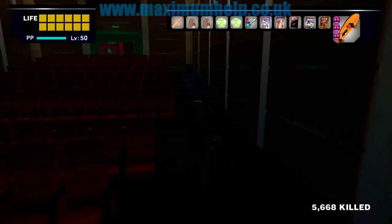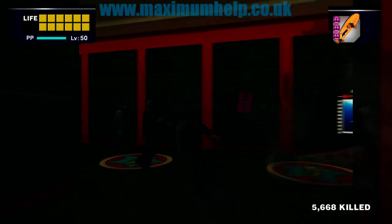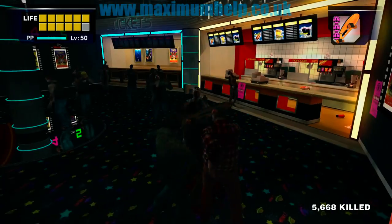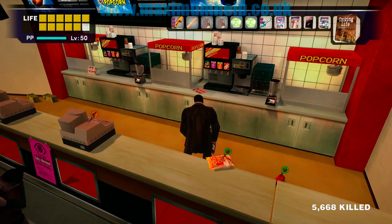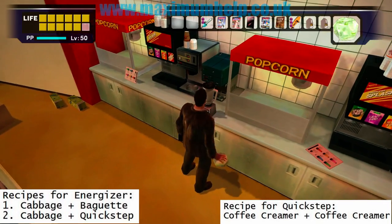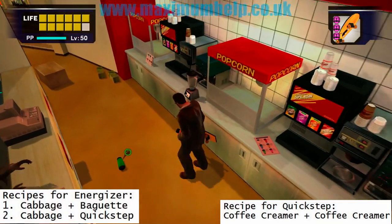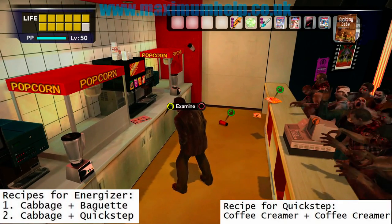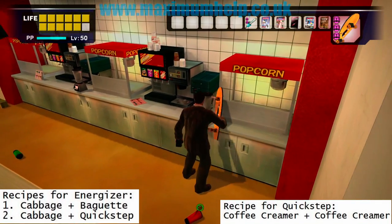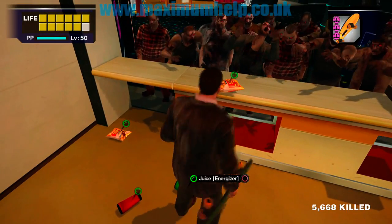Now back to the blenders. Here are the recipes again. The baguette and cabbage go into the left blender. Meanwhile, in the right blender, we will make some Quick Step by adding the two coffee creamers. And now to mix the Quick Step with the second cabbage. Two energizers created in about two minutes.